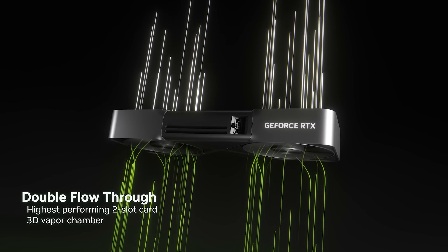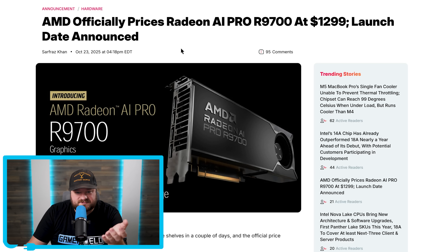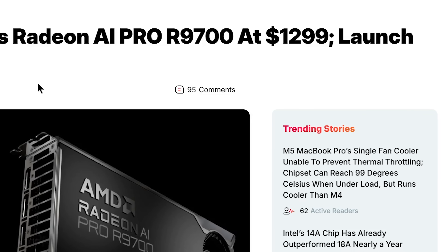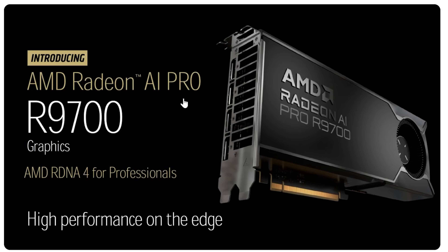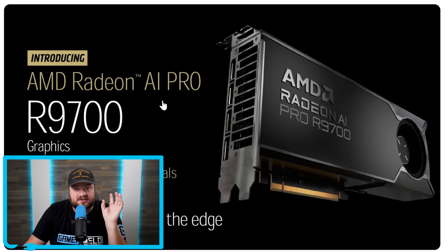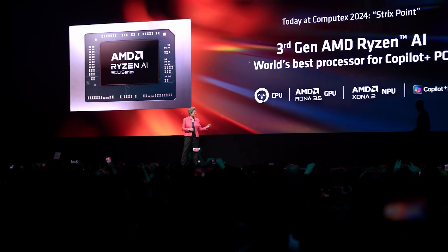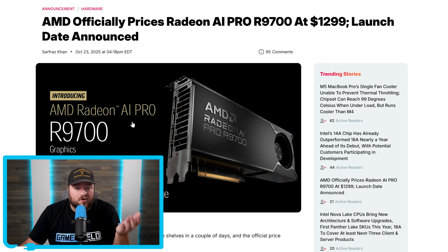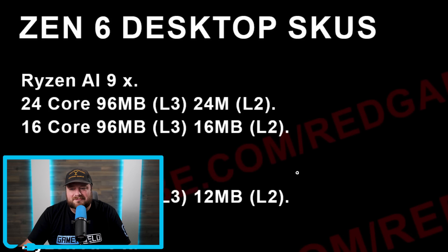While NVIDIA's RTX 5090 is significantly faster and also comes with 32 gigabytes, it's also significantly more expensive, so the $1,299 price point isn't terrible. The problem is they're also tacking on AI into Radeon SKUs as well. This isn't consumer-level SKUs, but the whole Ryzen AI branding started with consumer Ryzen CPUs for consumer notebooks, so this lends credence to those leaks. Hopefully AMD doesn't do it — there is still time. Please don't.